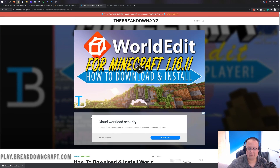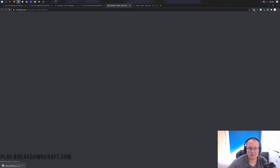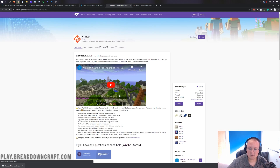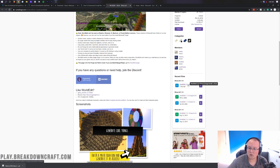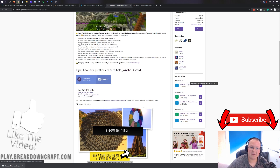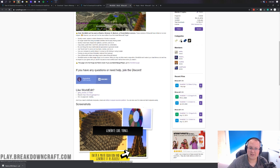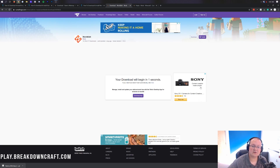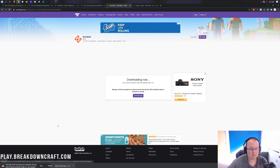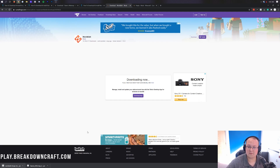Next, we're going to be installing WorldEdit for Minecraft single player. Same thing as Xaero's Minimap - you click it in the description down below, it's going to take you to a dedicated tutorial for it. Just scroll down and click on the green Download WorldEdit button. That'll then take you to the page where we want to look at the right-hand side again, scroll down, and we'll see WorldEdit. As you can see, it says Forge for MC 1.16.3. Go ahead and click on the purple download button to the right of this file, because it says Forge and 1.16.3 in the title.